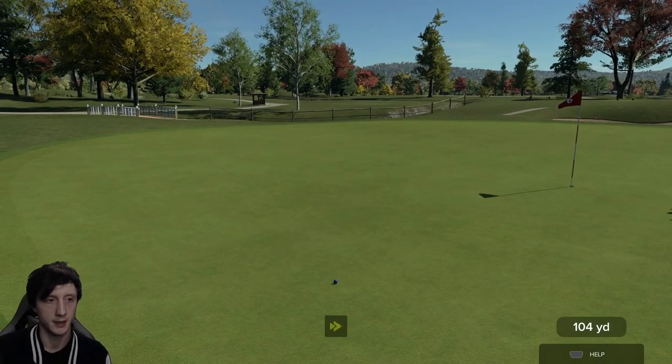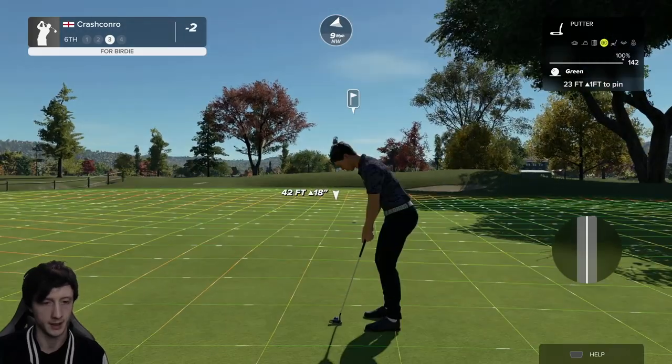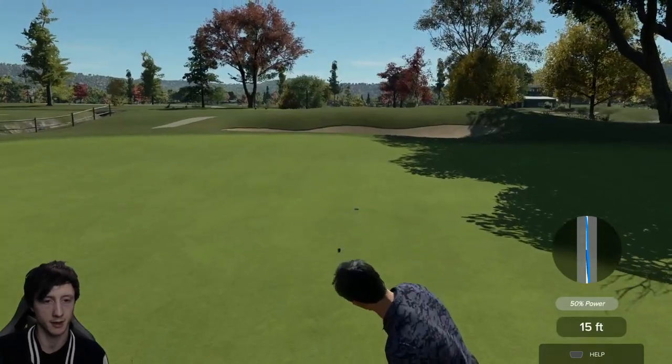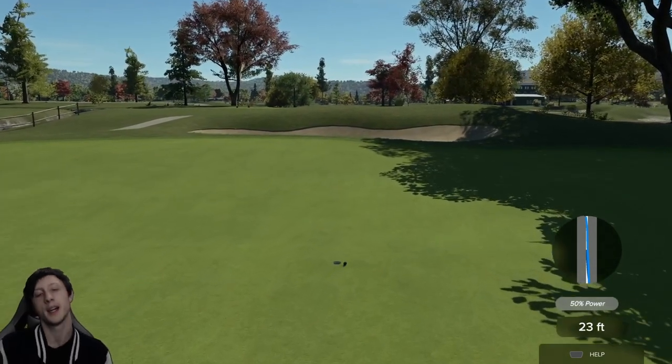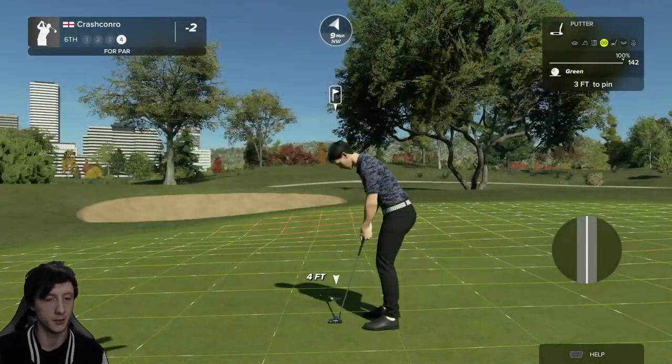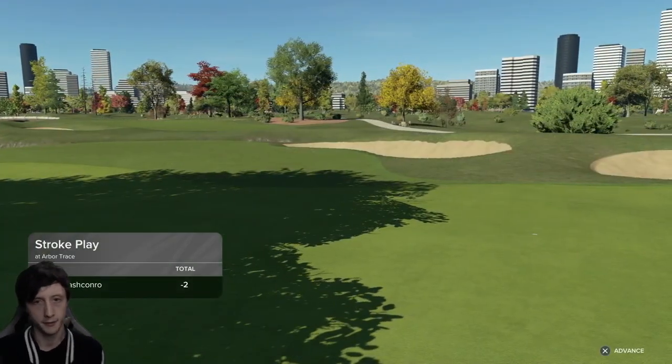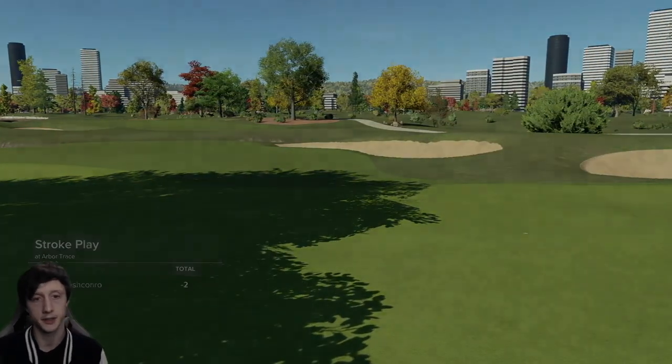Well, it is on the green — we're going to have an uphill putt from there. It's going to turn left at the start and then quickly turn back to the right — that's what the grid lines are saying. It's not a bad effort, it's just going to turn a little bit too much. And it's another par. We're two under through six, but it is a challenge for sure.